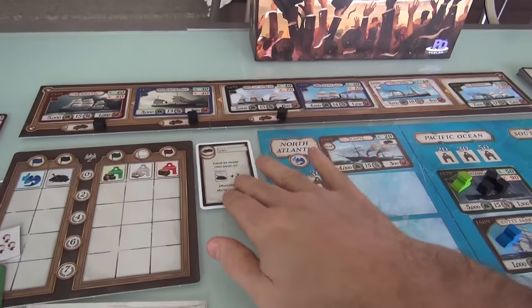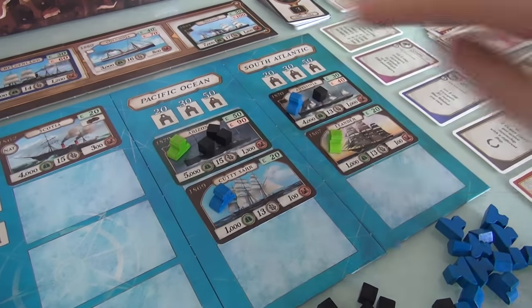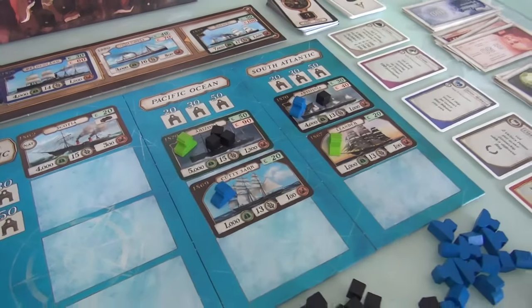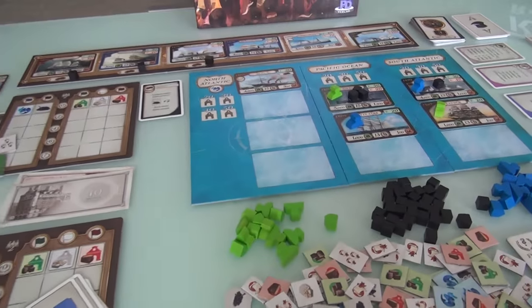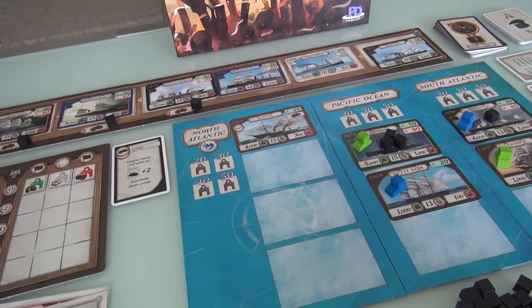These markers are what I use to increase my coal generation capacity — these brown pieces are the actual coal tokens. I've got three coal on the Arizona, which means it can be run three times. Jen's ship the Abyssinia can only be run once. That was my turn. No ship can carry more than three coal, so even if I could generate more, I couldn't put it on the Arizona. Both of my ships are now ready to set sail.